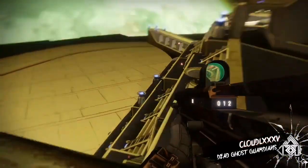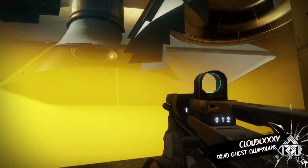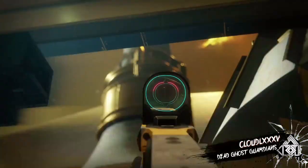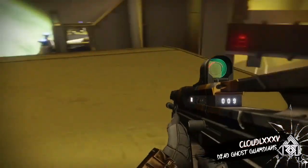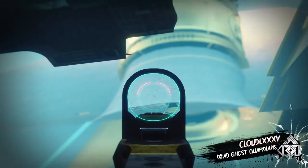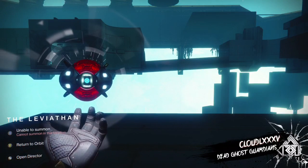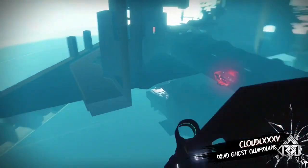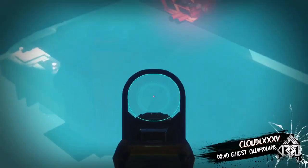Coming down here, as you can see everything is pretty dark. Over there is the Spire — you can see underneath it there's nothing there. But let's switch over into the Eater of Worlds raid lair and look down here — and of course there is the raid lair.